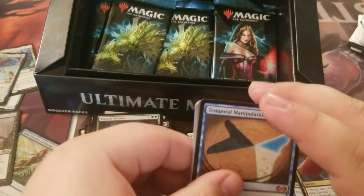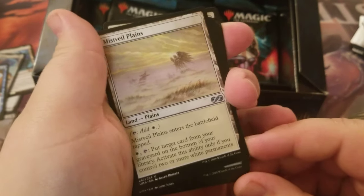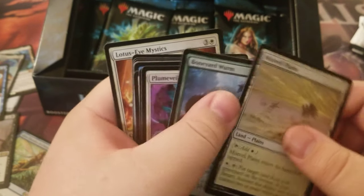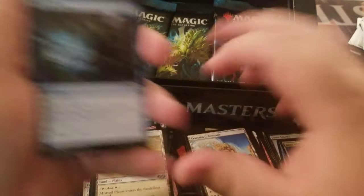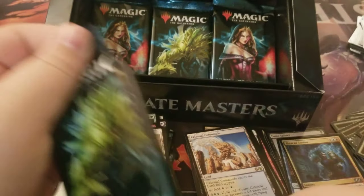That's our fourth mythic, and one of them being a foil. Uncommons: Misfield Plains, Boneyard Worm, and Plumveil. I'm the one opening the box — clearly the luck is coming from me. I put a love letter on the box.